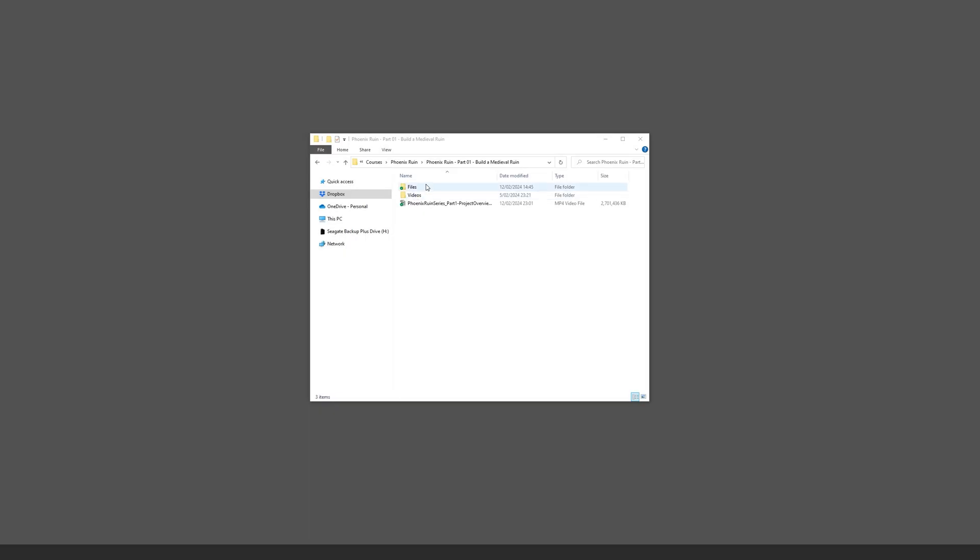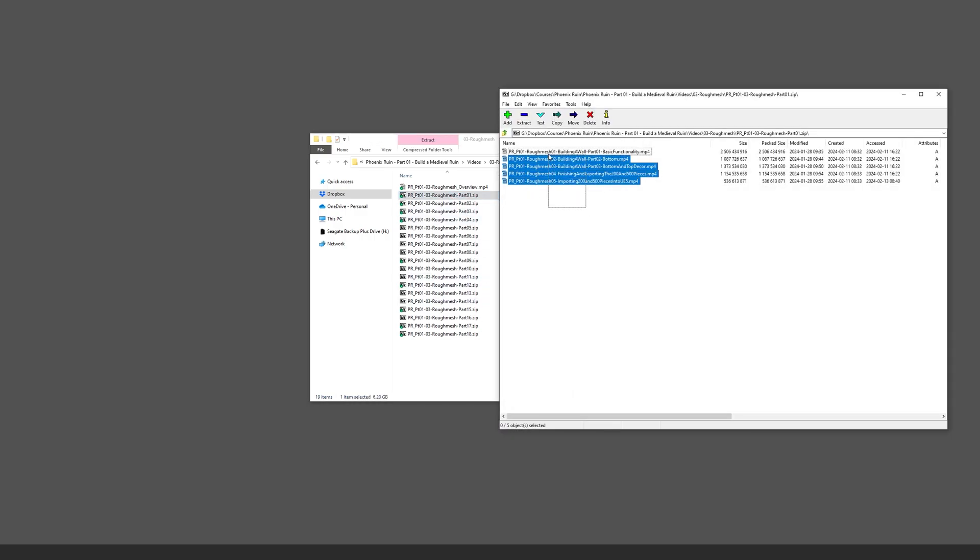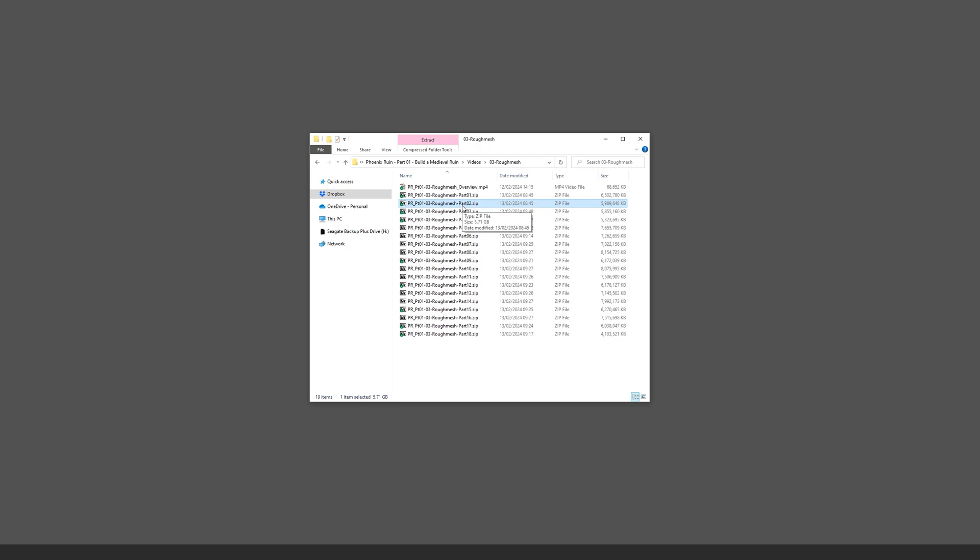I want to have a look at these videos. If we go inside here, you can see that I've broken this up into individual chapters. Inside each chapter — blocking for instance — we have an overview, then go blocking rough mesh, we have an overview of each of the chapters. I've actually broken up the videos into chunks that are less than eight gigabytes, because some platforms can't have files larger than that. Inside you can see the first five videos broken up into parts — when I've bought courses with individual large files it got very overwhelming to download, so this lets you download a part, watch it, delete it or keep it.